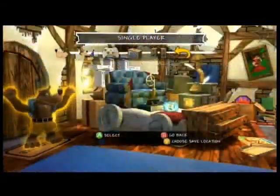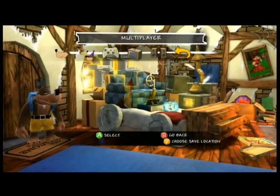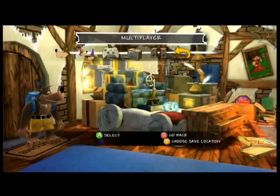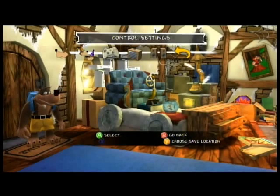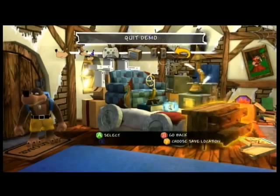Well, maybe not everything, but let me show you. This is the main menu. Alright, so you got single player, multiplayer — you can even play multiplayer with your friends over Xbox Live in the demo. You got the control settings, display settings, audio settings, and quit demo, which we don't want to do.